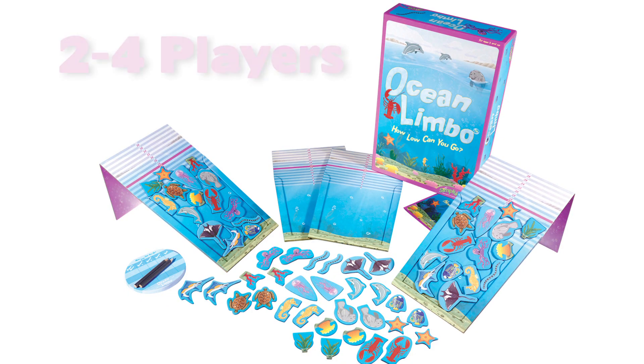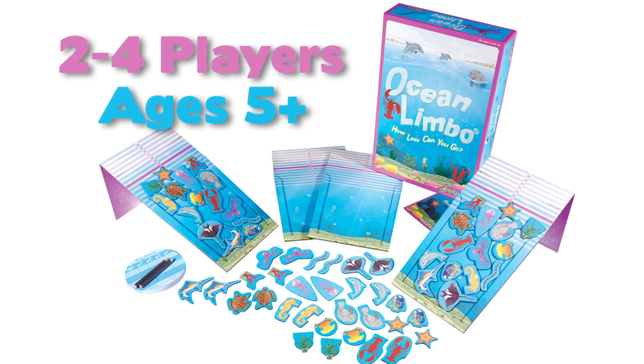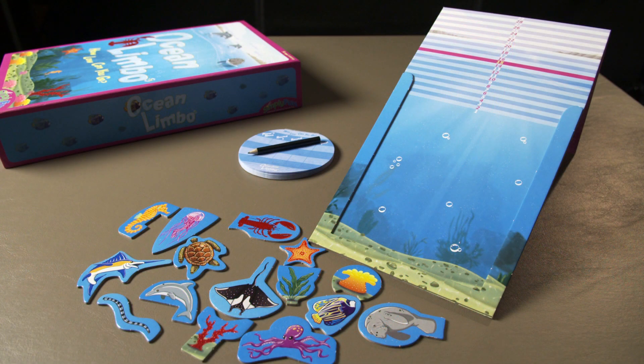In this unique game, two to four players age five and up try to stay far below sea level as possible. The lower you stay, the better your score. Ocean Limbo includes four slanted ocean boards and a set of fifteen undersea shapes for each player. There's also a pad and pencil to track scores.